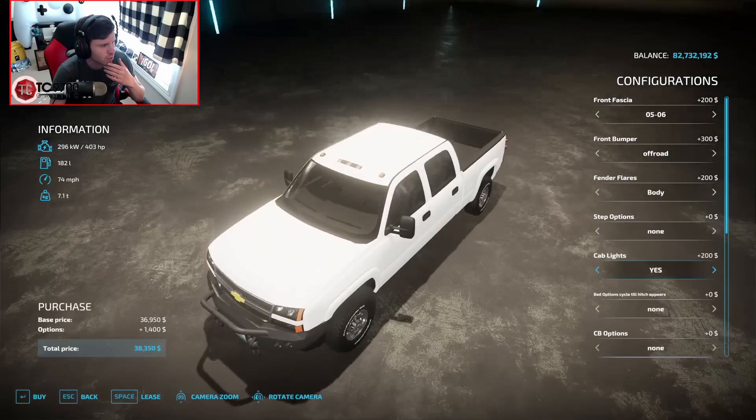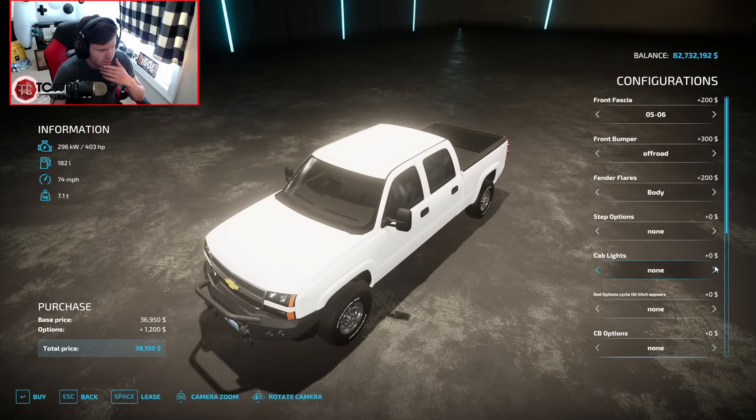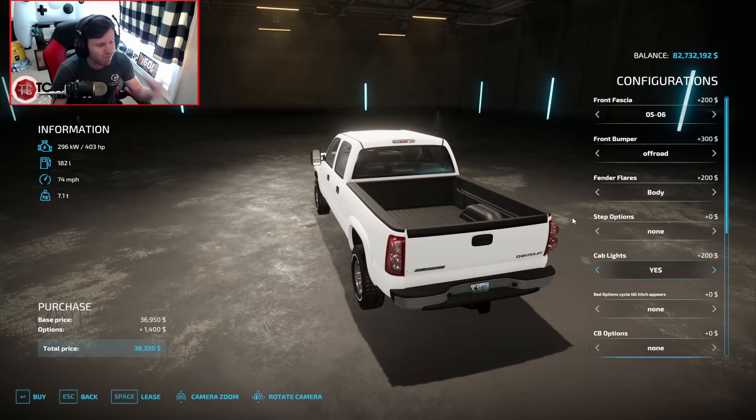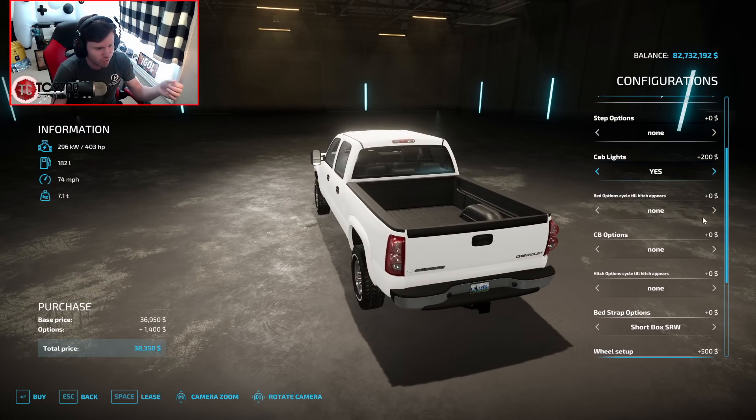Cab lights — we are definitely going to do cab lights, yes. Thank you very much. Bed options: cycle till hitch appears. I love how he's very transparent about how all of this stuff works.